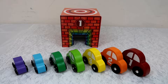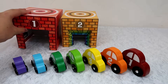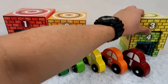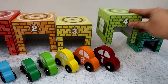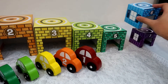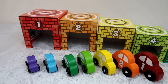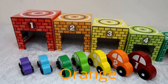Let's unstack the garages and see what's inside. Here's one, here's two, here's three, here's four, here's five, six, and seven. All right, let's see all the colors — it's red, orange, yellow.